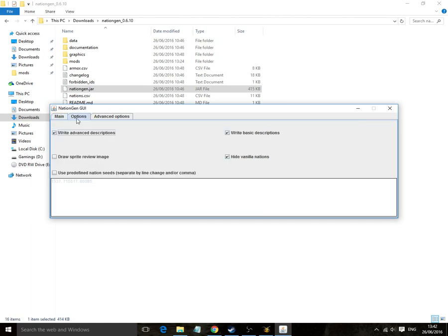And then let's go to the more advanced options. We have advanced and basic descriptions. These will typically give most generated units a somewhat helpful description for stuff like their magic leadership, if they have any, which often Dominions 4 base units don't, but nation gen units actually sometimes do on quite a lot of commanders.